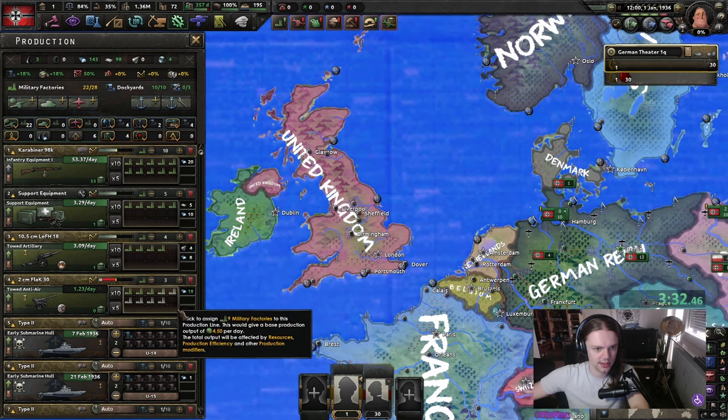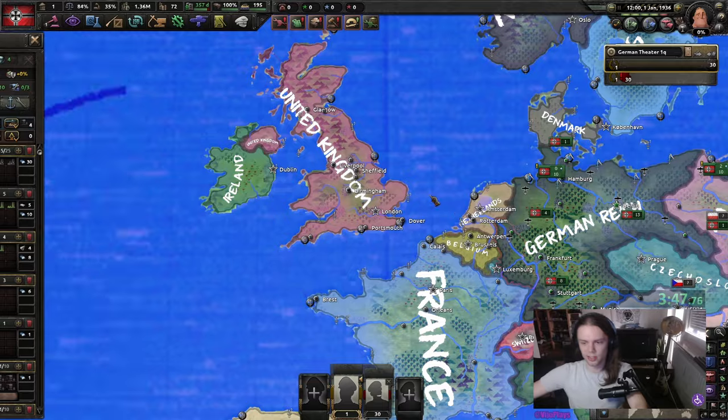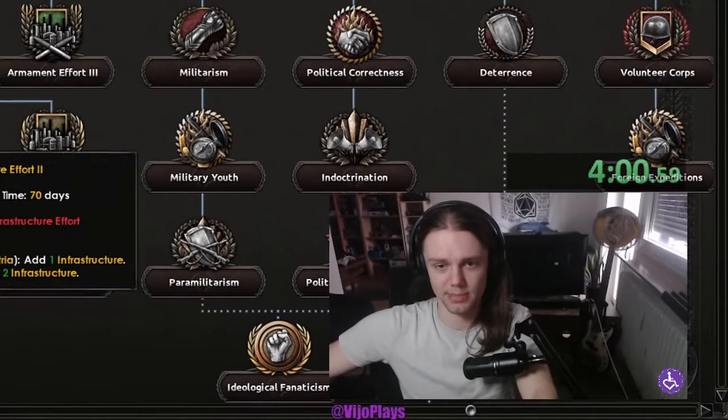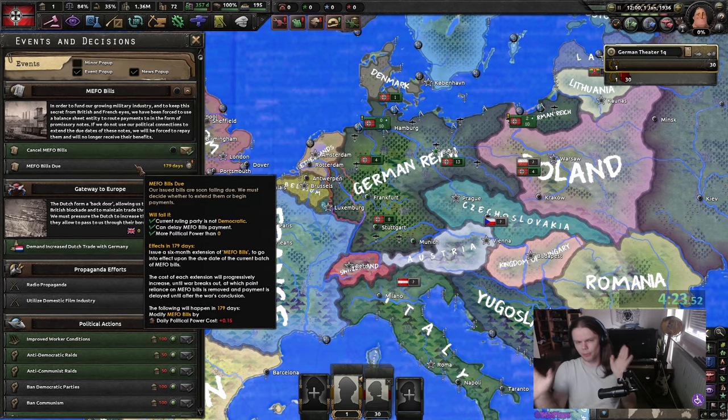Let's make use of all of our tungsten that we have. Let's just focus on guns for the rest, just so we can get down our focus tree, because we do need guns for Anschluss. I'm not gonna rush Anschluss — just watch the war if you care about it. Alright, MIO builds. We don't really have to worry about the MIO builds at all. You should always keep them.